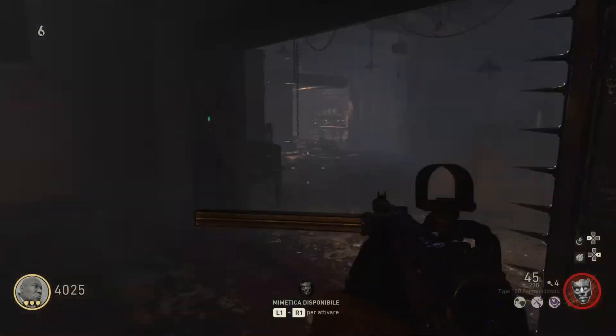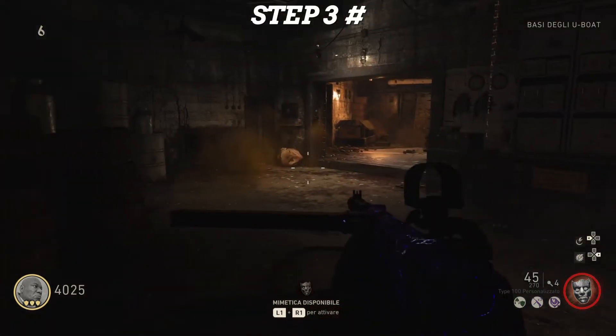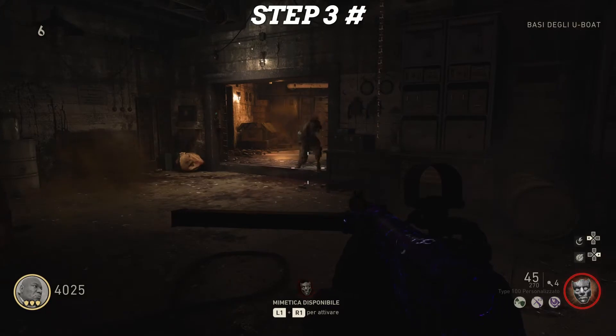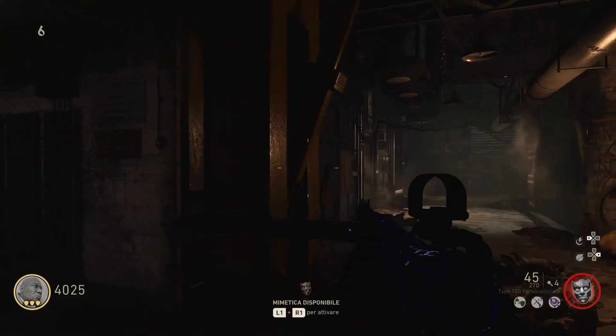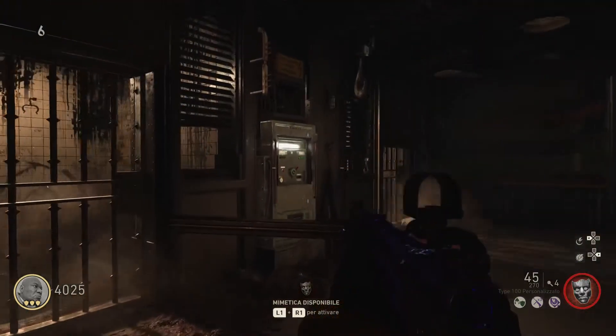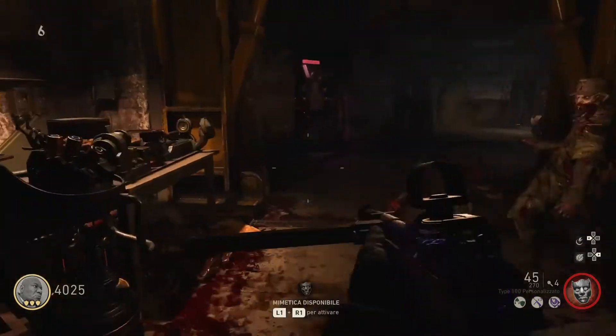Hello guys, welcome to this video. Today we will see step 4 on how to block the ancient port and get the head of the Monaco. We have obtained the general alimentation of the map, the Moto Sega not for force.